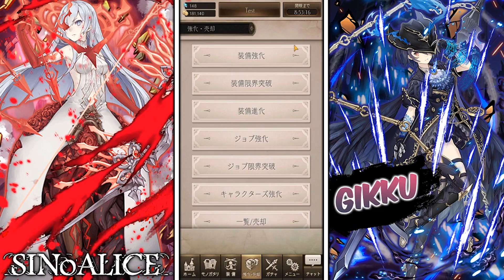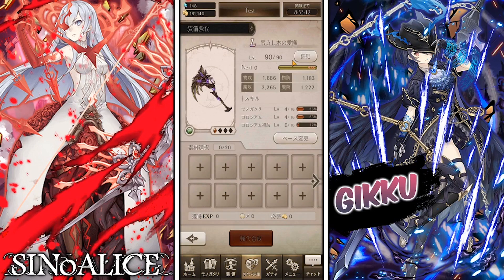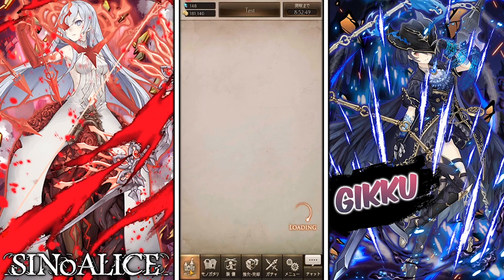Tip eight: upgrade all your weapons to the same level rather than maxing one out. For example, go 15/15/15 instead of 60/5/5. The higher a weapon's level, the more it costs to upgrade, so leveling them all consistently will cost you the least amount overall. I made the mistake of over-leveling one weapon, so learn from that.